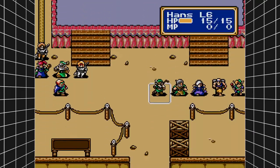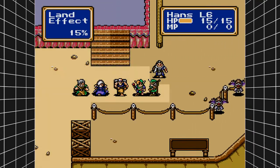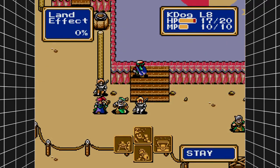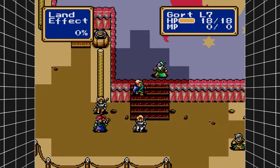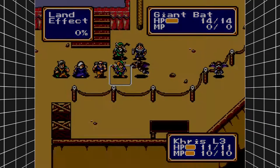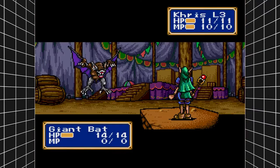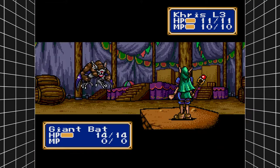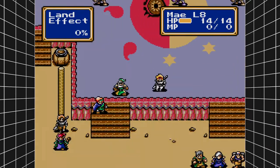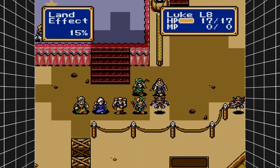The marionette will not move at all — I promise you the marionette will not move. Now we can kind of make our way up here. The enemies up there will start to slowly move their way down here. Yeah, a double attack and she puts a character to sleep — thanks a lot, appreciate that. Take him down Luke.